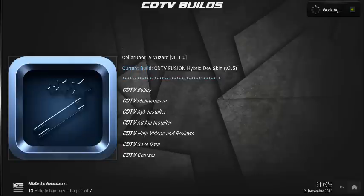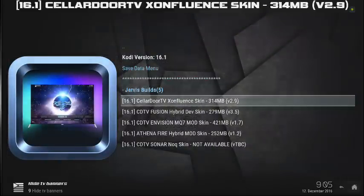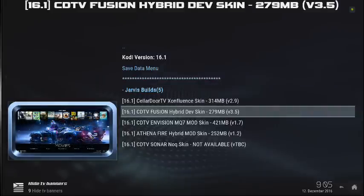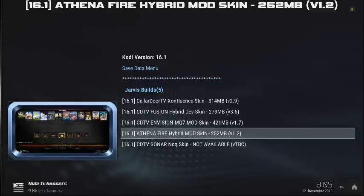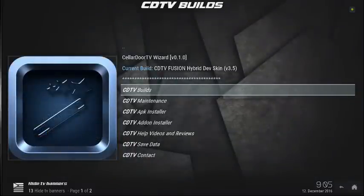So let's jump into the build section. As you can see, these are all the Jarvis builds currently. You have ZonFluence, CDTV Fusion — which I'm using now — CDTV Envision, which was recently updated, Athena Fire, a great build for Fire Sticks, CDTV Sonar. The Noxkin is not available yet but will be shortly. So you can see that you can jump in and get your builds directly from this wizard.